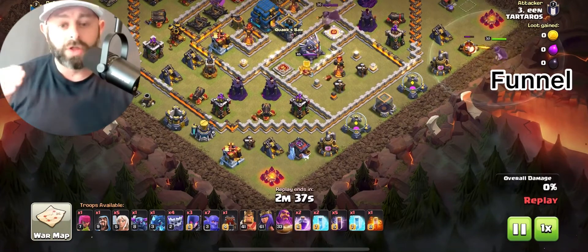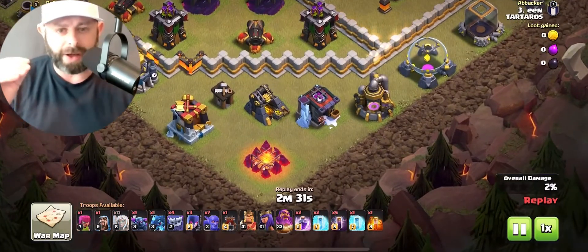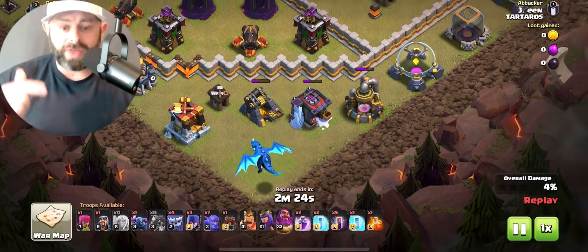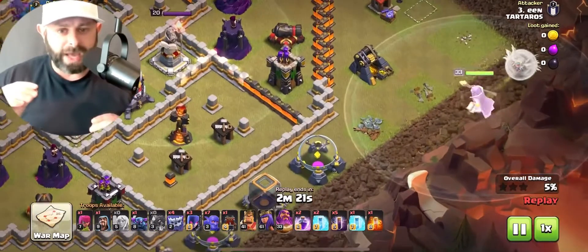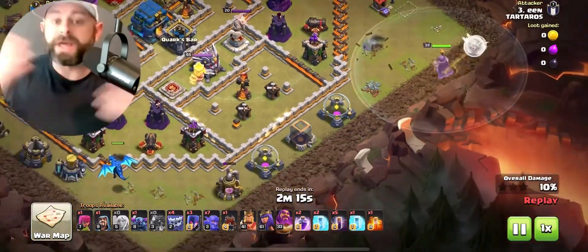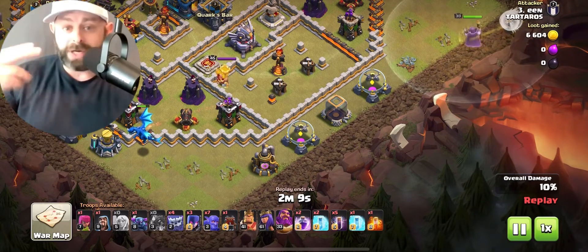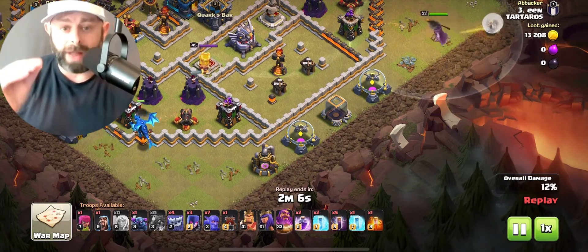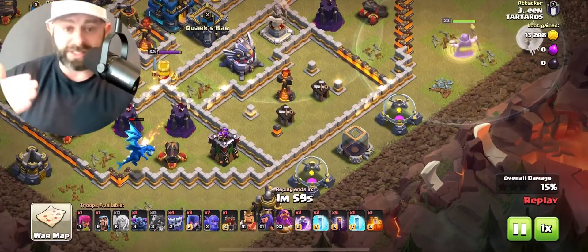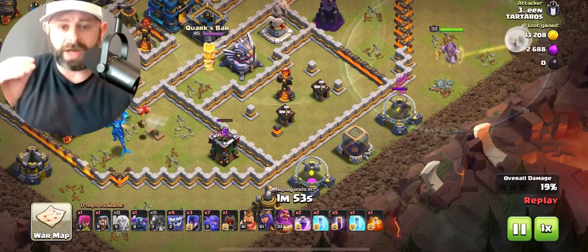On this one, he's going to start out with the Warden. The reason you wouldn't funnel with the Warden at Town Hall 11 is because the Warden doesn't quite pack as much of a punch at Town Hall 11 as he does at Town Hall 12 and 13. He's going to funnel on the bottom side with an E-Drag — again, not the best way to funnel; I would probably use a Baby Dragon. One Black Mind in that corner, if he had put down a Cocoa Loon, he might have detected it. But one Black Mind would have completely taken out that E-Drag and the funnel would not have been set, and this attack might not have been successful.